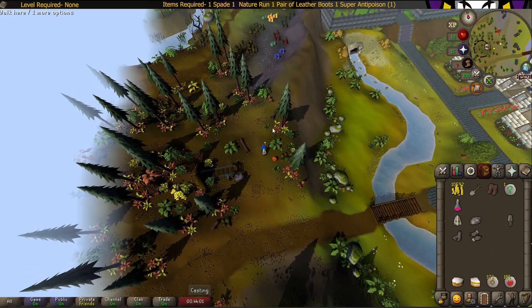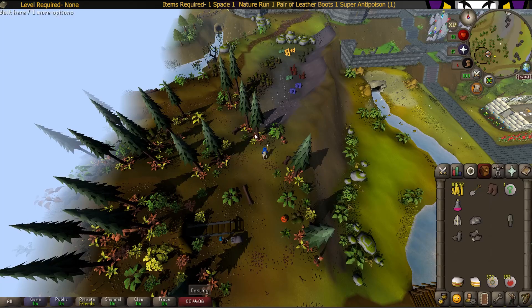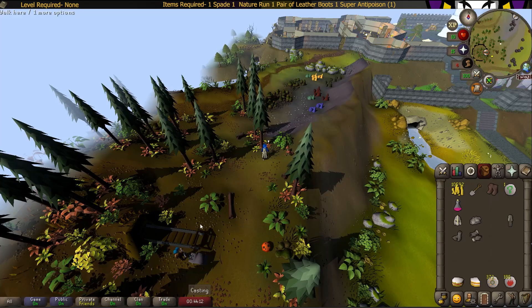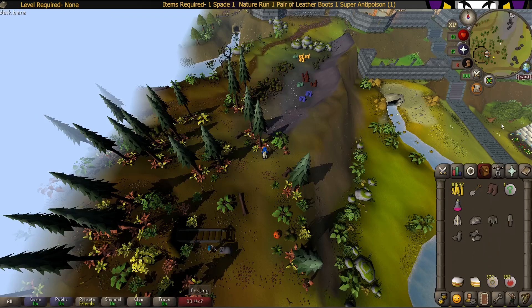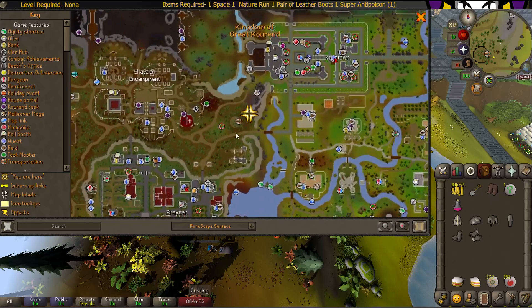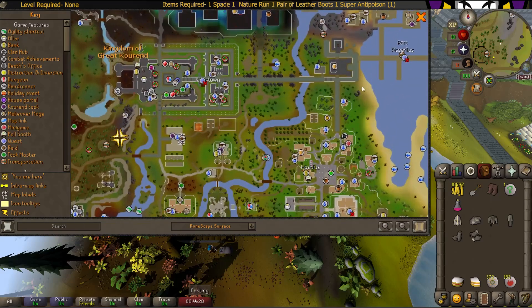The final piece of the Clue Hunter set — the Clue Hunter garb — can be located just south of this tree, north of the mining shortcut. All you've got to do is dig here. This spot is right here in Shayzien and Great Kourend. You can use the mine teleport if you have it unlocked, or you can just come here from Port Sarim and run all the way down and up here.